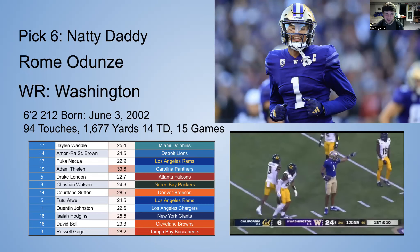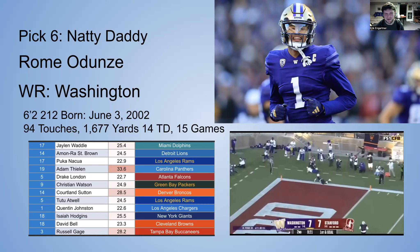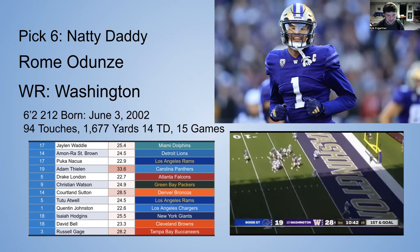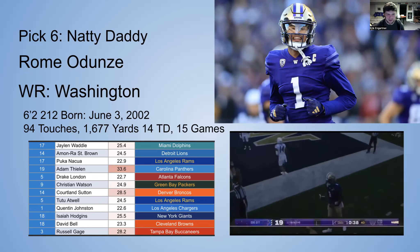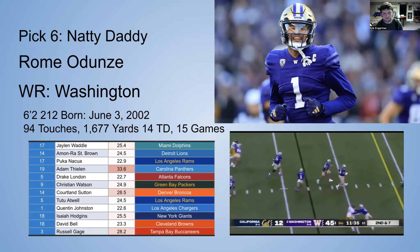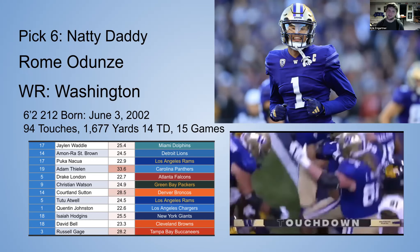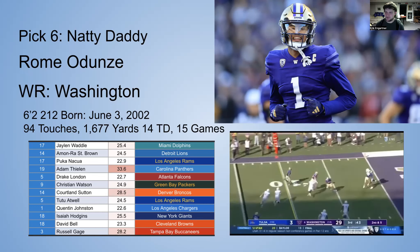Natty Daddy has a ton of picks coming up. Best player available, the situation — Jalen Waddle, Wan Robinson, Puka Nacua, Drake London will probably have a great year, Christian Watson — it's already pretty deep. Obviously had better hopes for Quentin Johnston, not quite working out so far but jury's still out. This is just another guy — maybe you can package some together, but depth is depth, and with the landing spot he'll have good draft capital.